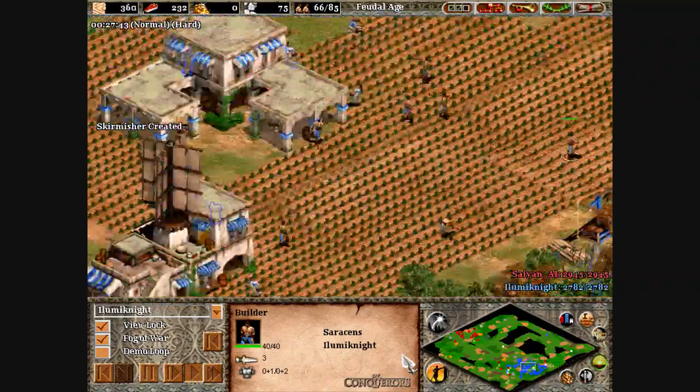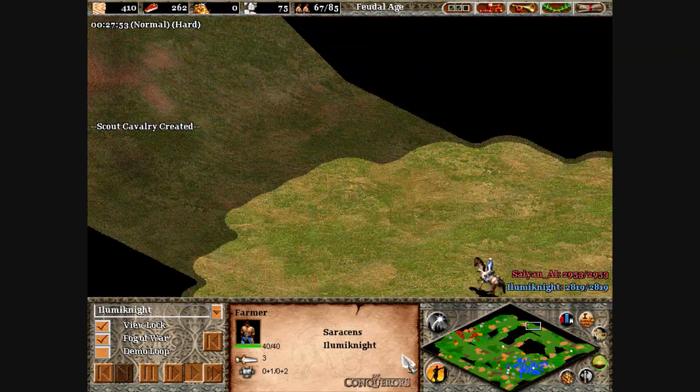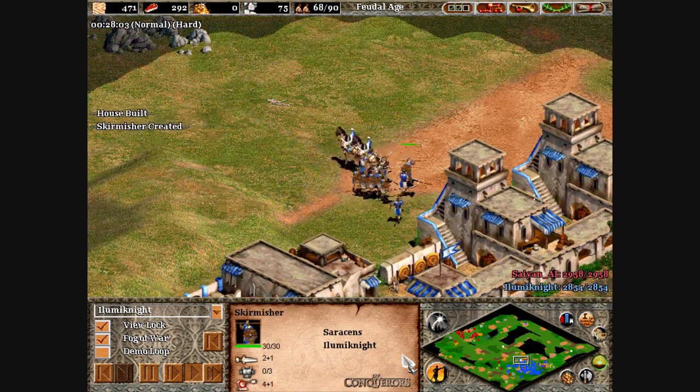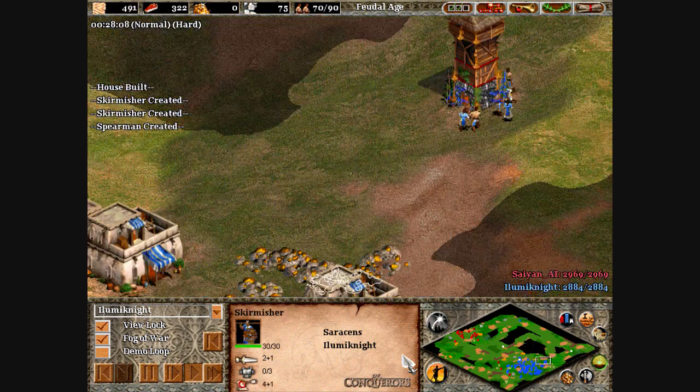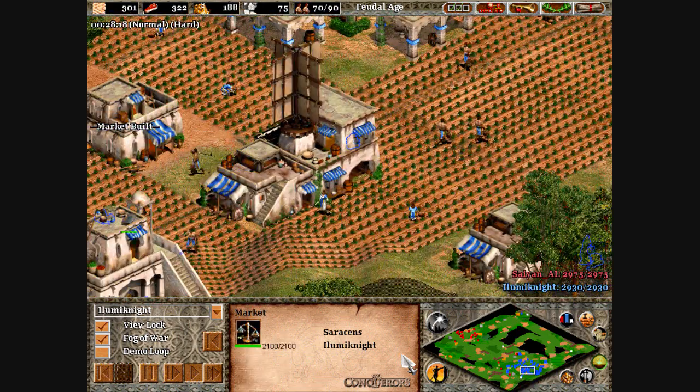I'm still making stuff. By this point I probably should have advanced to the castle age — I was really into the combat so I wasn't really noticing. You can see that I'm losing a lot of troops. But on the flip side, he's not getting any wood, so I know I can starve him economically.